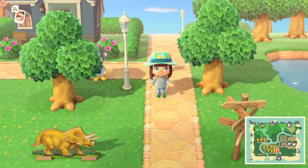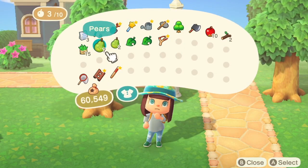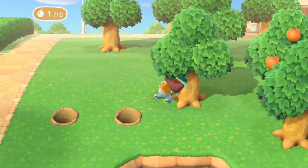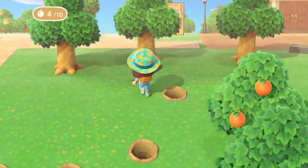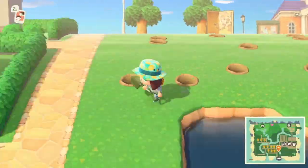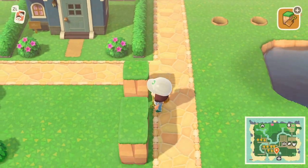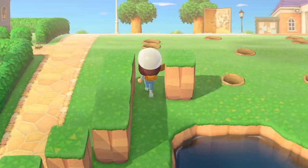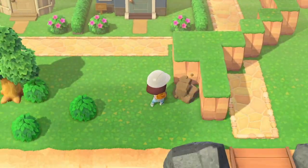Without further ado, let's get into the video. The first thing I'm going to do is start to clear up this area a little bit. I've got a few signs all about and loads of trees, so I'm going to eat some fruit. We're going to clear these trees out and it's going to give us a little bit more room so that we can make that kind of diagonal cut heading towards the main plaza. I'm going to start building up the cliffs, starting at the airport entrance.